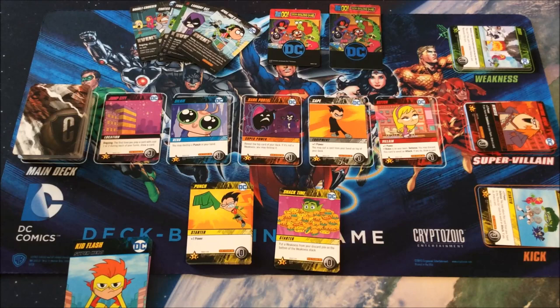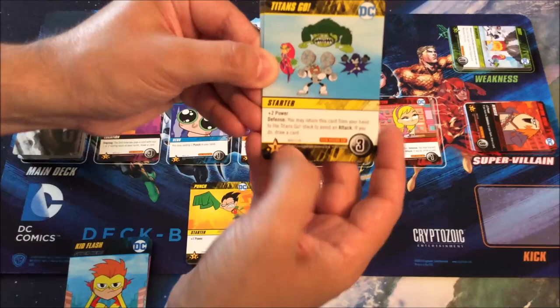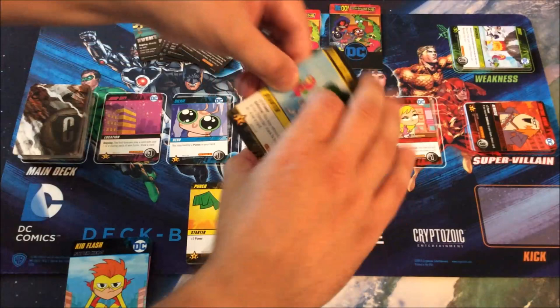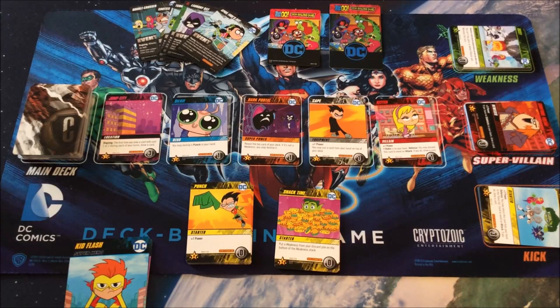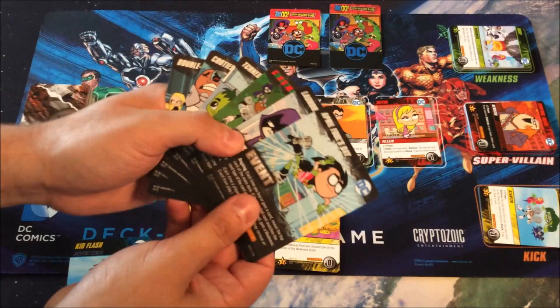The always-available card to purchase is not a Kick this time — instead it's Titans Go, which is considered a starter, not a superpower. It gives plus two power as you'd expect from a Kick, and it's also a defense card worth zero toward your victory points. As for card types in the main deck, for the most part they're all ones we've seen before: location, hero, superpower, equipment, and villain.